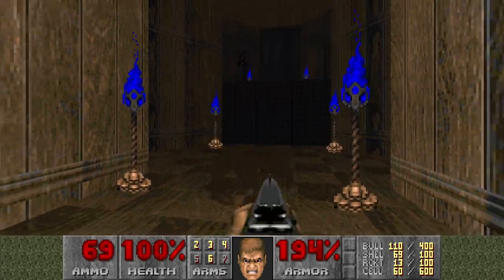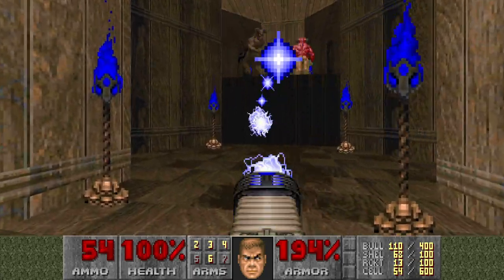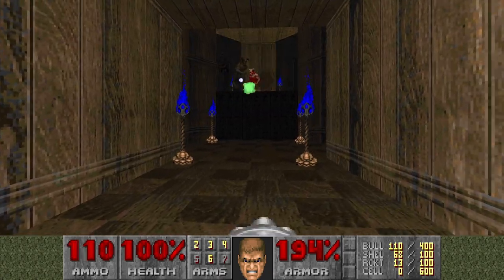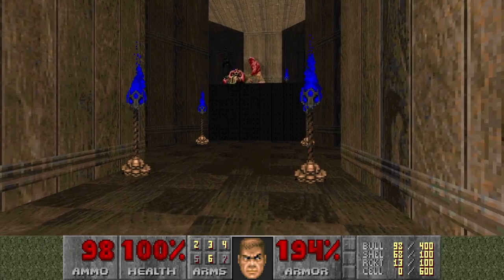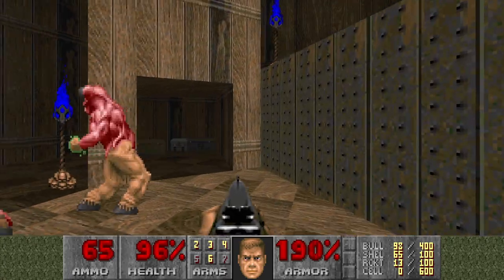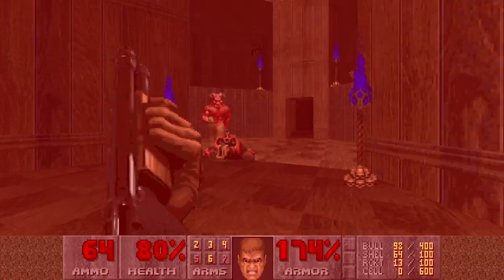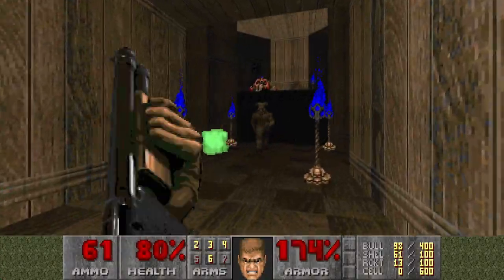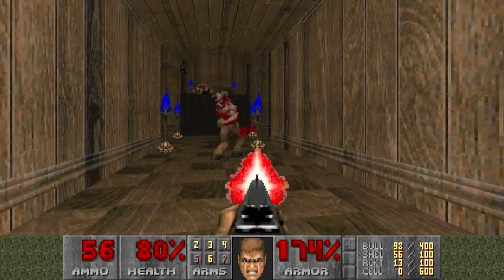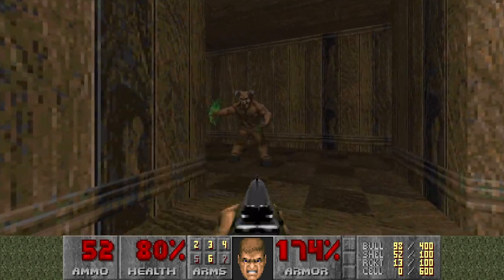They didn't wake up. This baron's stuck. I'm out of plasma — it was actually low damage. And I don't have a rocket launcher. What do I do? It's stuck on a torch. Finally.